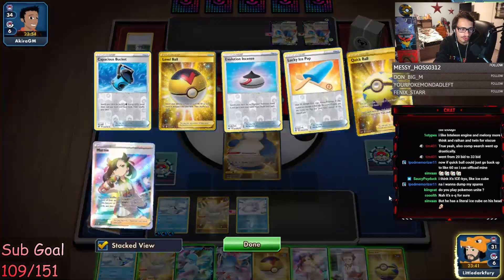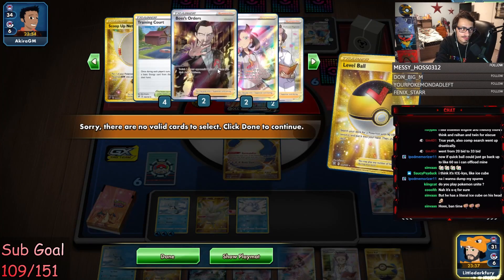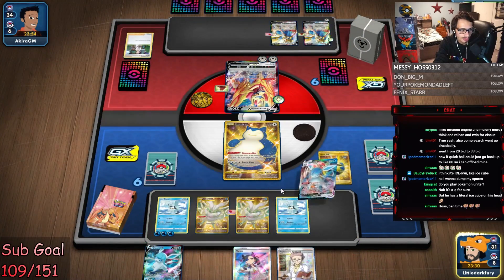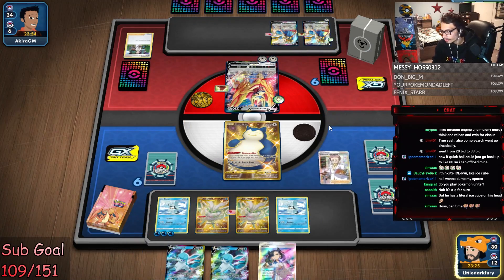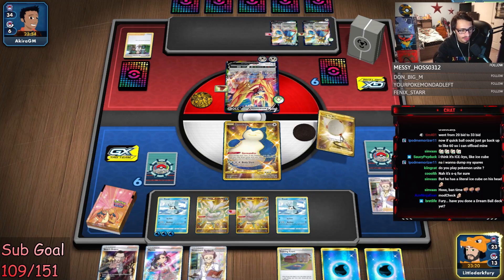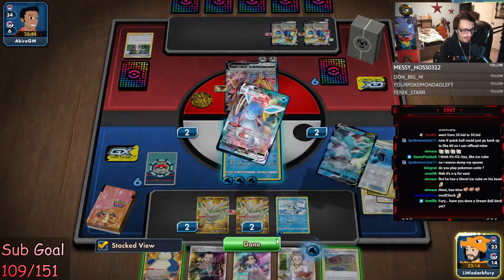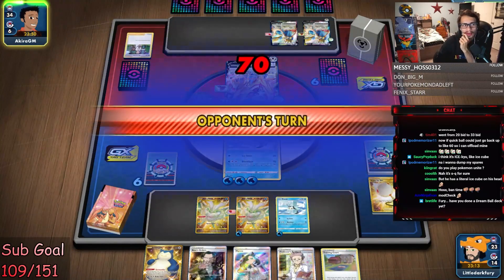We need to get a Switch or Scoop-Up Net. Net's in there. Our Ice Q might be in trouble. We got the Scoop-Up Net — let's go! Spread the energy out. A Block Face — now do we just win here? Are we about to see a win, chat?